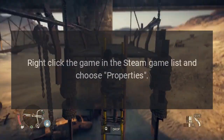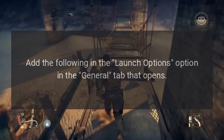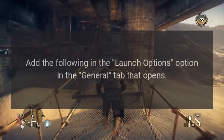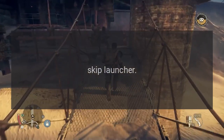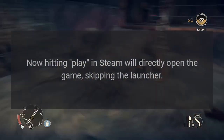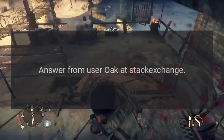Answer: To skip the launcher in Baldur's Gate 3, right-click the game in the Steam game list and choose Properties. Add the following in the Launch Options field in the General tab that opens: --skip-launcher. Now hitting Play in Steam will directly open the game, skipping the launcher. Answer from user Oak at Stack Exchange.